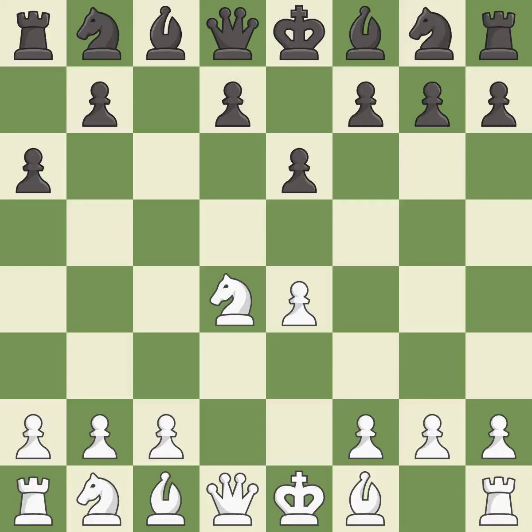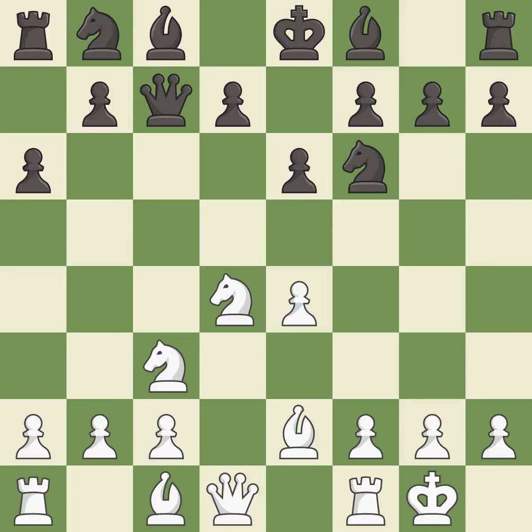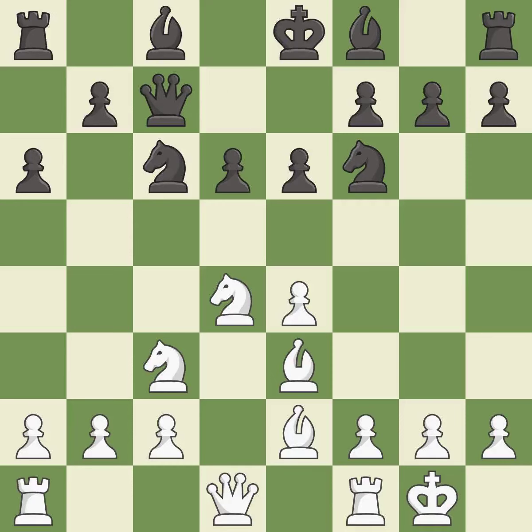Nxd4 recaptures the pawn and activates the knight in return for having one central pawn versus black's two central pawns. A6 prepares for a b5-pawn push to gain space on the queen side and stops the white pieces from using the b5-square. Nc3 develops the knight, supports the e4-pawn, and controls the d5-square. Qc7 controls the important d6 and e5-squares and keeps white guessing where the black pieces will develop. B2 develops the bishop and prepares castling. Nf6 develops the knight toward the center and attacks the e4-pawn.